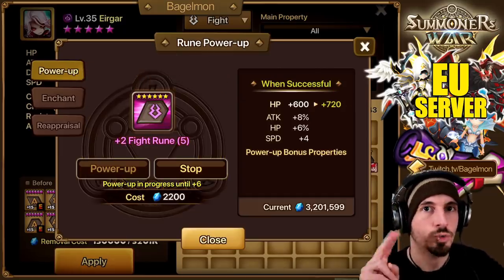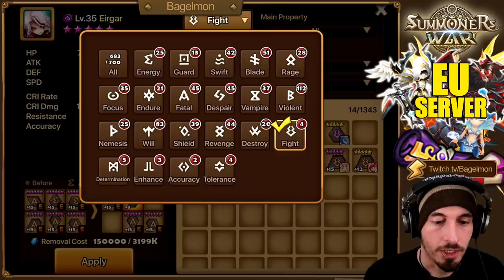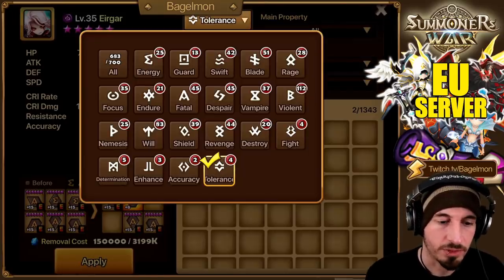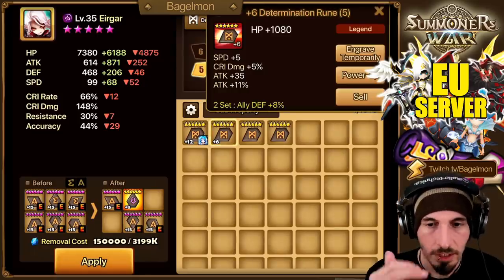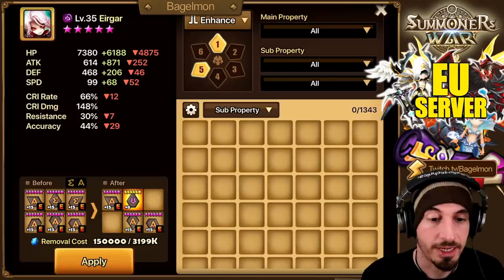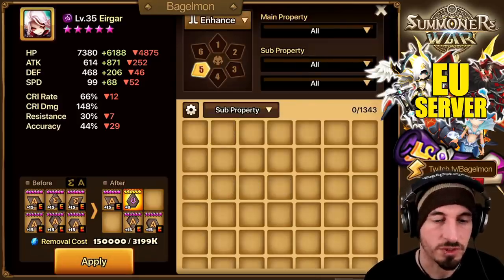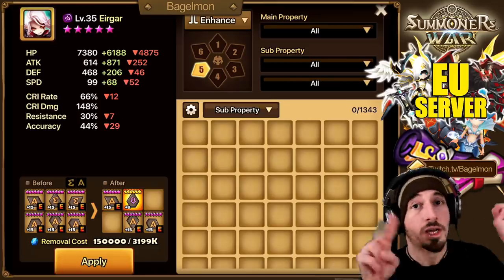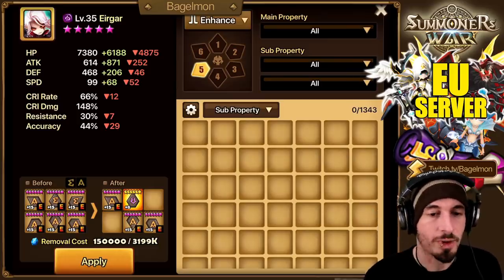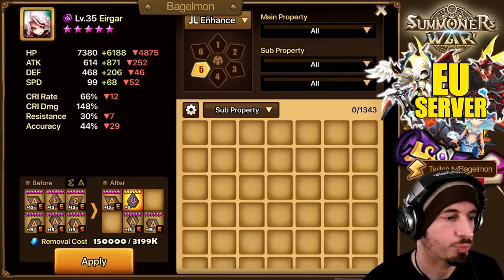The nice thing about Riftbeasts is the new runeset options — not Tolerance since that's just Resistance, not Determination since that's Defense — well, actually we do care about Determination. Fight runes are the number one preference for Riftbeasts, and then Enhance for HP. So we care about Enhance, Determination, and Fight runes. We'll try to put those on him — attack or damage attack with as much stat efficiency as possible, with the new runesets being premium.